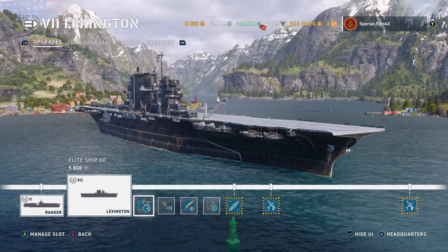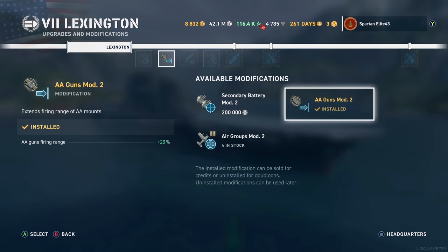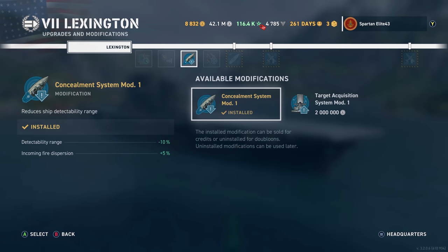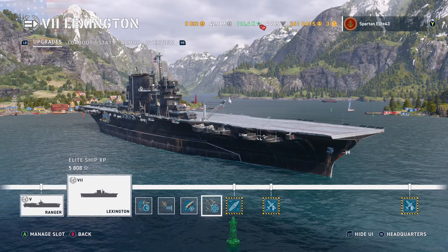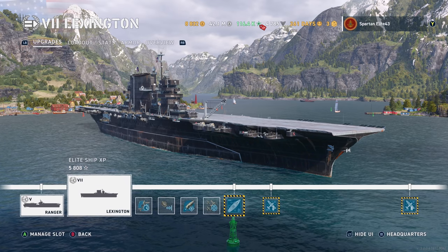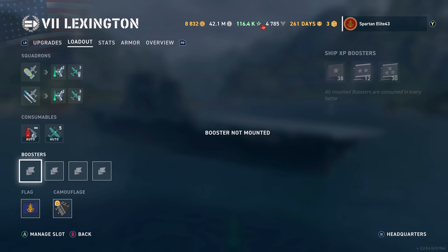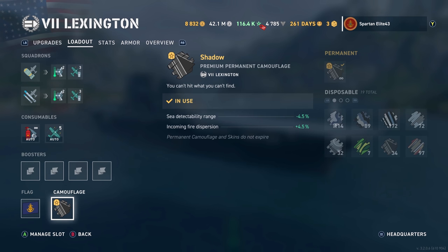We also have Flight Control Mod 1, AA Guns Mod 2, Concealment System Mod, and Air Groups Mod 3. We are fully upgraded as well, running a Community Contributor Flag and the Shadow Permanent Camo.